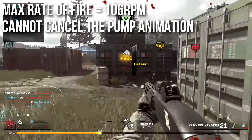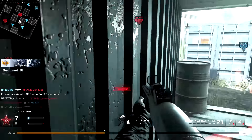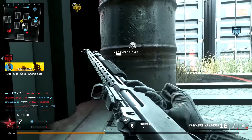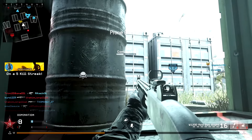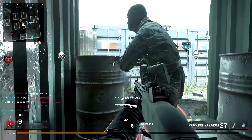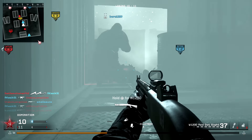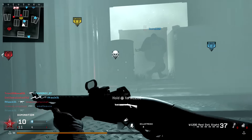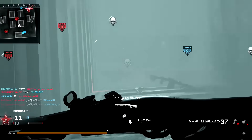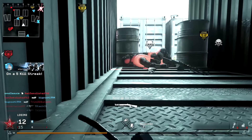However, you cannot cancel the pump animation. There are some bugs you can do with jitter mods and strange controllers to make it spam, but if you're playing like a normal non-cheating human being, you're going to need to pump the shotgun before your next shot. You're not going to be able to shoot, sprint away and then shoot again. You'll sprint away and find out you actually have to pump your shotgun first. It's a terrible habit in Call of Duty games and it gets me killed a lot.